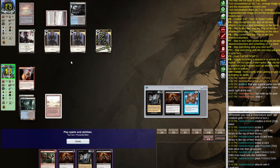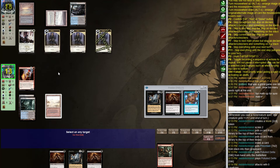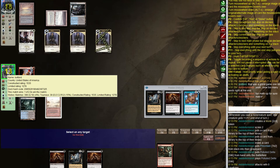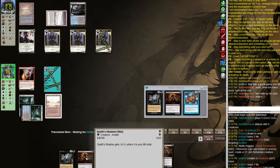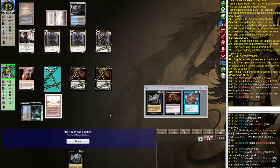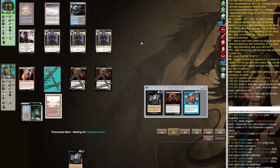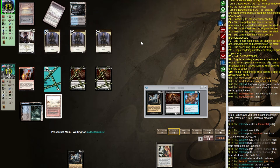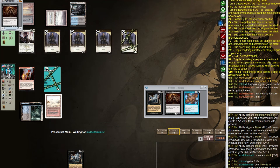Death Shadow is too good to pass up — let's ping ourselves with Gut Shot and play two Death Shadows. We basically scoop to Swords to Plowshares and they have a million cards in hand on white. They have Swords and that kills both our Death Shadows — that's basically a scoop. I'm going to do one more draw.